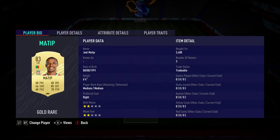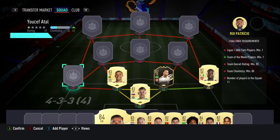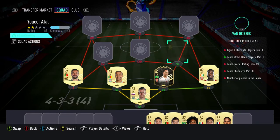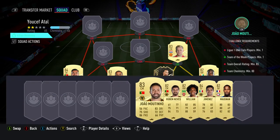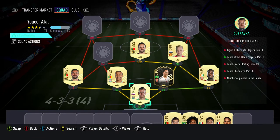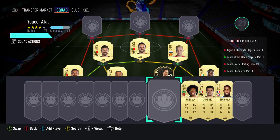The centre back on the left is João Matip for £3,400, plays for Liverpool in the Prem and is Cameroonian. The left back slot has goalkeeper Rui Patricio for £2,600, plays for Wolves in the Prem and is Portuguese. Centre mid on the right is Donny van de Beek for £1,500, plays for Man U in the Prem. Central mid is João Moutinho for £1,400, plays for Wolves and is Portuguese. Centre mid on the left is Ruben Neves for £1,400, also Wolves and Portuguese.